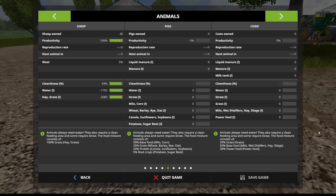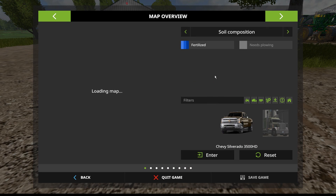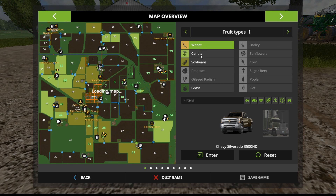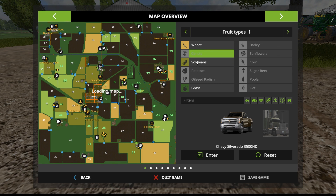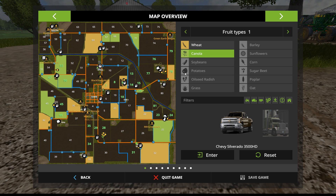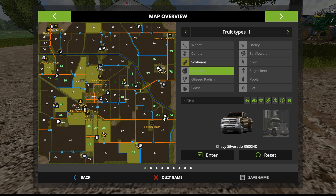We thought there was a glitch in the system where we had to completely plow the field and start over from scratch. If we take a look at our map here, we can turn on and off different fruit types. We can turn on wheat and see what fields have wheat currently planted on them - there we go, all of those are wheat fields. We can turn on canola and it will add a different color - there's all of the canola.